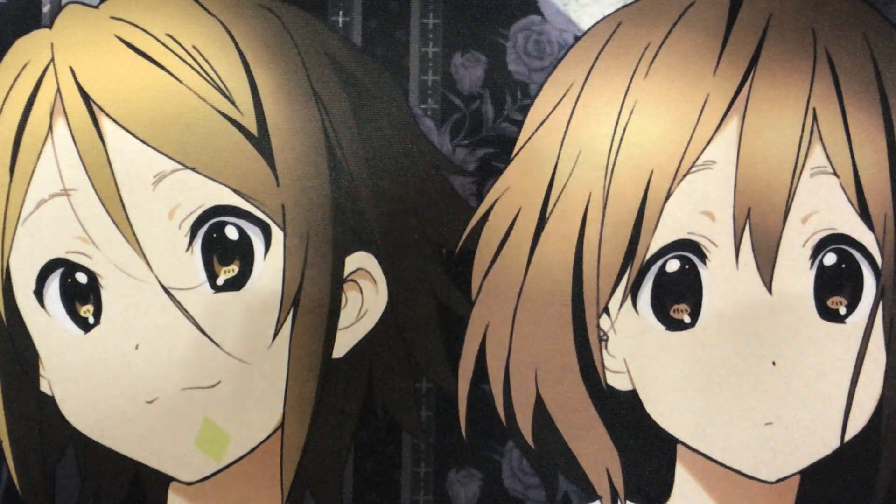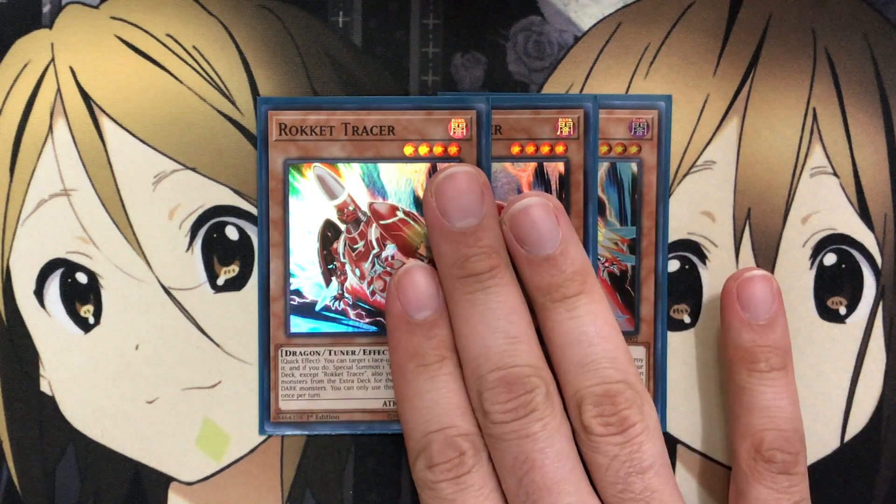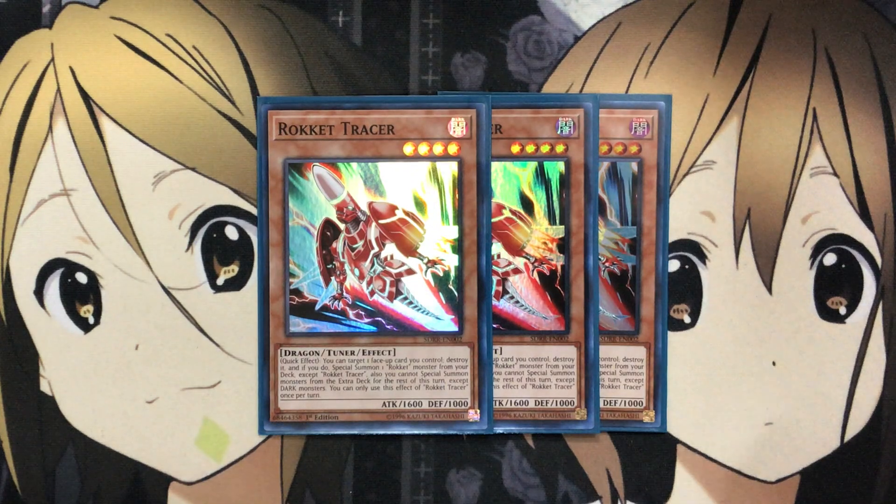For the monsters, I am running three Rocket Tracer, one of your main go-to monsters in the deck. It is also a Tuner, and as a quick effect, you can target one face-up card you control, destroy it, and if you do, special summon one Rocket monster from your deck except Rocket Tracer. You cannot special summon monsters from the extra deck for the rest of this turn except Dark monsters. That destruction power works very well with our Rocket monsters, giving us an additional special summon of another Rocket monster, which can be used for an Xyz, Synchro, or Link play.